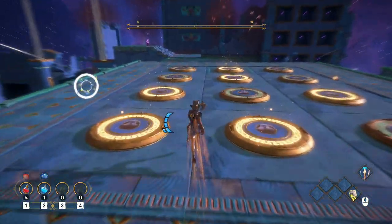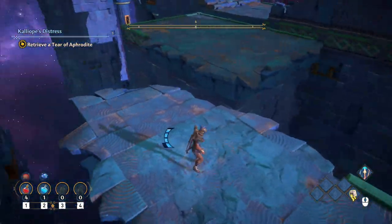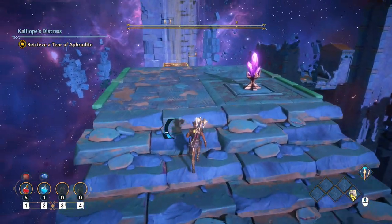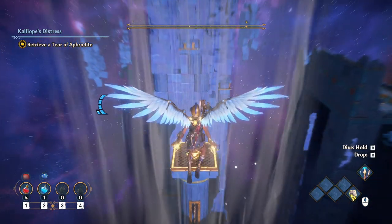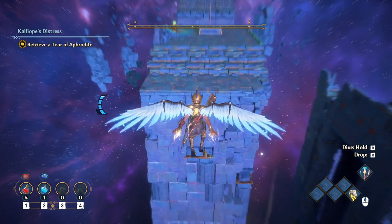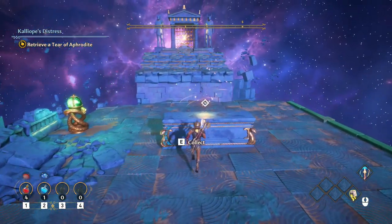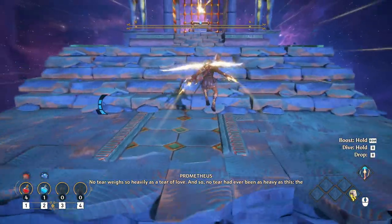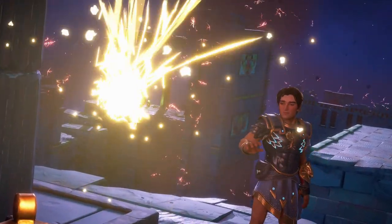Run back across — now we gotta go pick up Aphrodite's tears. Ride the wind, jump, glide (default R for PC), ride forward to the next one, let it propel you up the longer distance, then hit shift or whatever your accelerate sprint button is. Collect the tears and then move on to get Zeus's lightning bolt. Jump, double jump, and then glide. It's not that hard, but I messed up a couple times filming this.